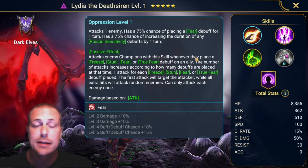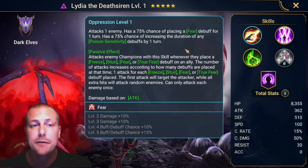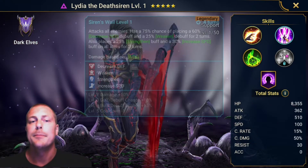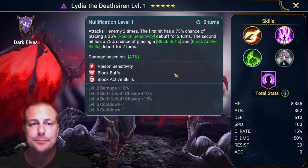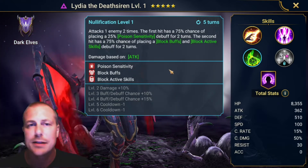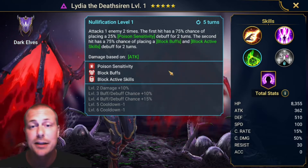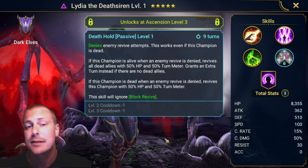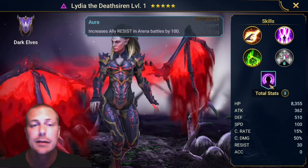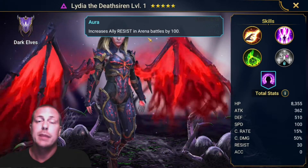Lydia is a crazy character. She's got Poison Sensitivity, Fear, Increased Speed, Decreased Defense, Strengthen. But the craziest thing is actually that she blocks Revives, and it's really good for the Arena. She also increases Resist in Arena Battles by 100.